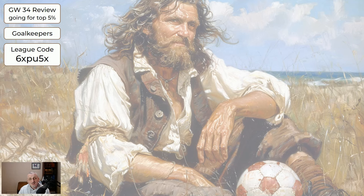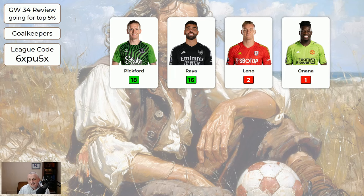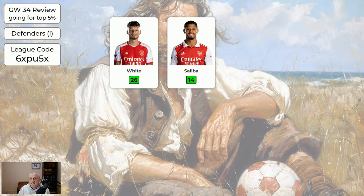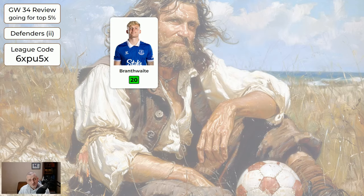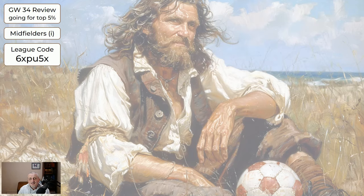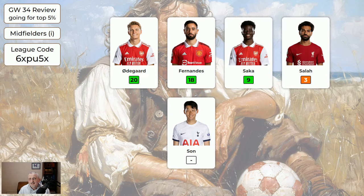We start by looking at the scores that the players managed for Game Week 34. For the expensive keepers, Pickford 18, Reyes 16 — they're both very good. For the cheaper keepers, Henderson 5 and that's all. For the expensive defenders, if you had the Arsenal boys, well done, they did well. Two Liverpool defenders not so good. For the cheaper defenders, Branthwaite 20, so well done if you had him. Mitchell 6, the rest nothing.